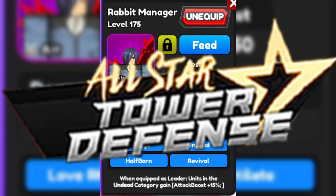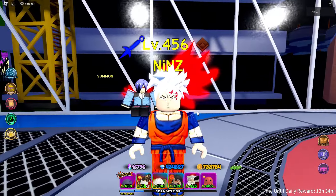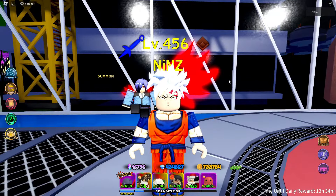Hello guys, I'm Ninj and we're back in All-Star Tower Defense. This time I opened my Christmas Crate 2023 and got Rabbit Manager. She is a fire enchant and an air unit, plus 15 attack boost in the undead category. This is what she looks like — let's go and showcase Rabbit Manager.